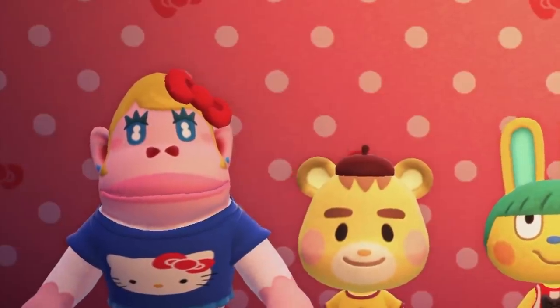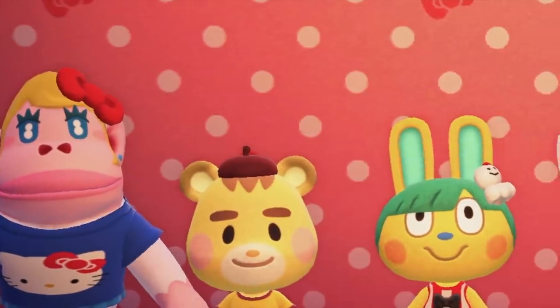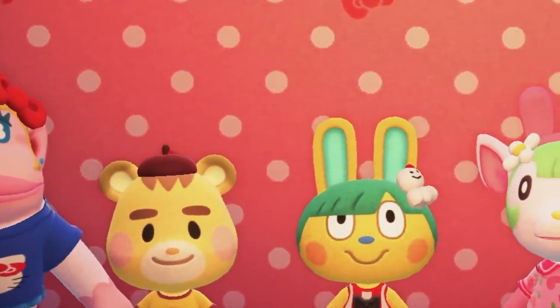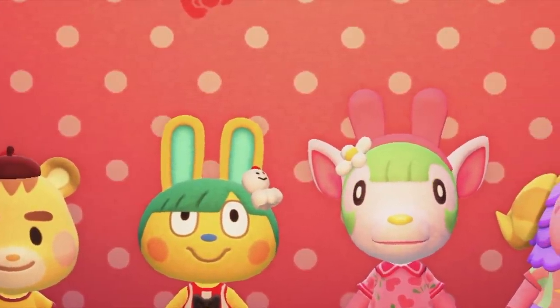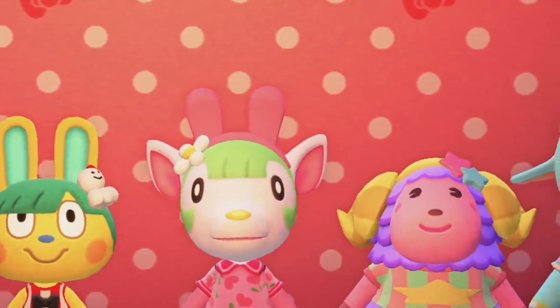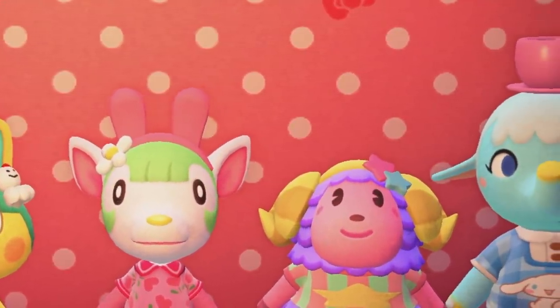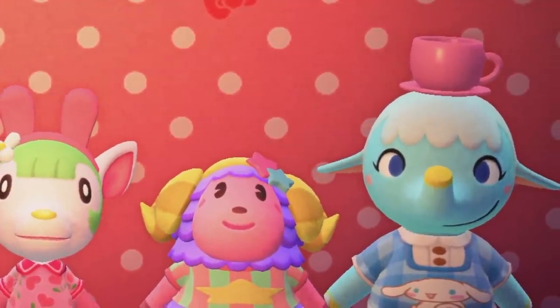Who are the Sanrio Villagers? All in all there are six Sanrio villagers which you can invite to live on your island. First we have Rilla, who is a peppy gorilla; Marty, who is a lazy cub; Toby, who is a smug rabbit; Chelsea, who is a normal deer; Etoile, who is a normal sheep; and Chai, who is a peppy elephant.